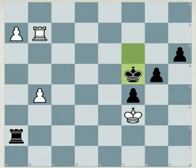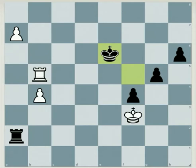Here we are playing with the white pieces, and after king f5 the correct move is playing rook b5 check. The king goes to e6, and now the correct move for white is playing rook a5.